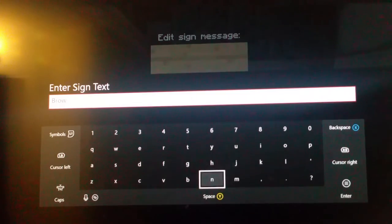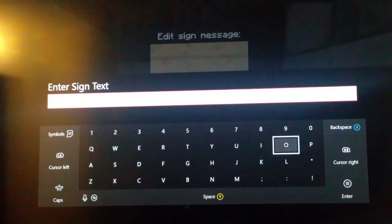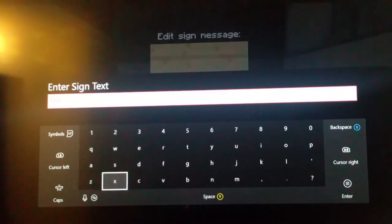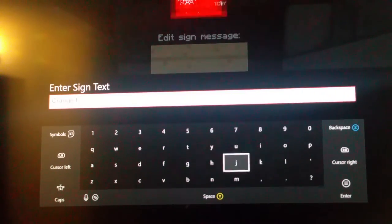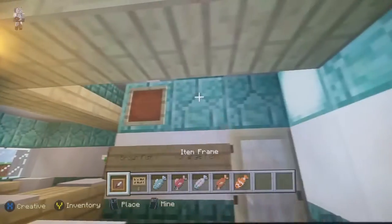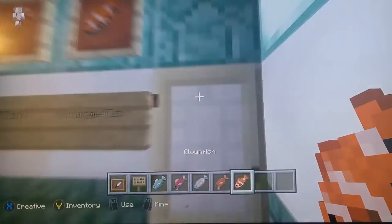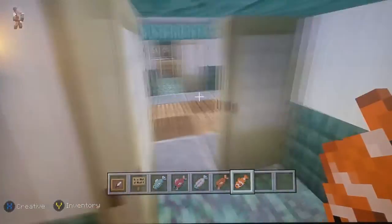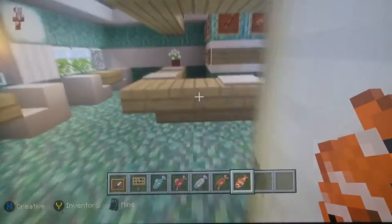I apologize for the corrections. Brown fish and orange fish — O-R-A-N-G-E fish. Place your item frames and put a cooked salmon on the left and a clown fish on the right. Now place some slabs for the roof over here.